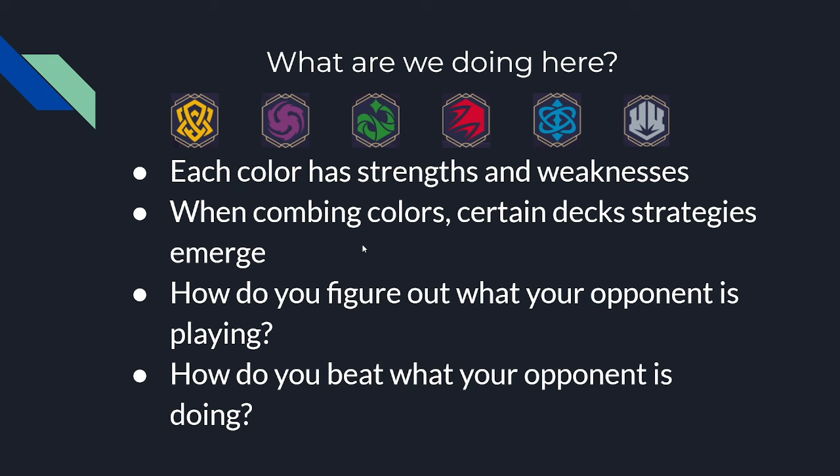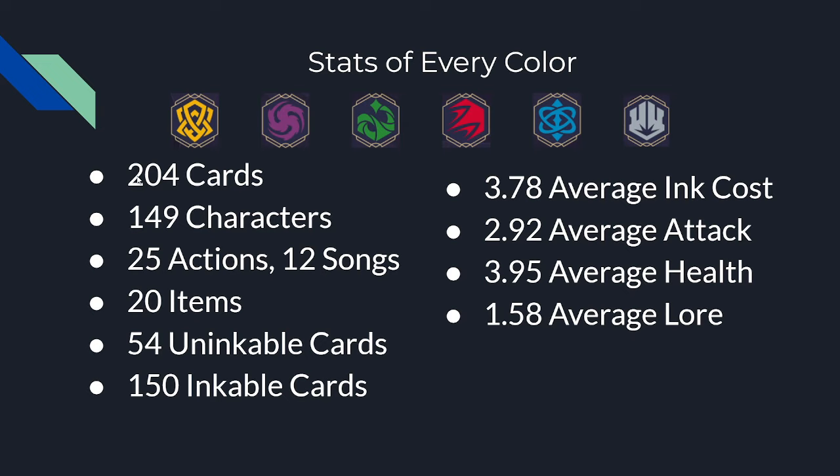Looking at the stats of every color as of the first chapter: there are 204 cards, 149 characters, 25 actions split almost evenly into 12 songs, 20 items, 54 uninkable cards, and 150 inkable cards. Not all of these cards are built the same — some are a lot stronger than others. The average ink cost to play any card in Lorcana is 3.78, which means most cards are going to be playable by turn 4. Turn 5, almost everything is playable, and in certain colors turn 5 is a very big power breakpoint.